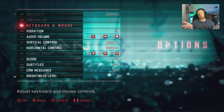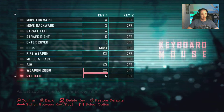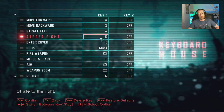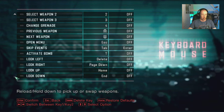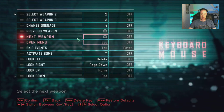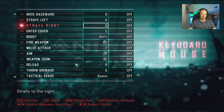For keyboard and mouse, here are all your bindings — pretty much as you'd expect, with W-A-S-D movement. It seamlessly swaps between mouse and controller, which is good. You can select weapons via the number keys and also the scroll wheel. Reload is R, throw grenade is G — standard keys.